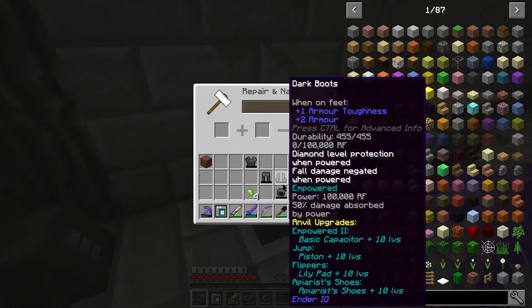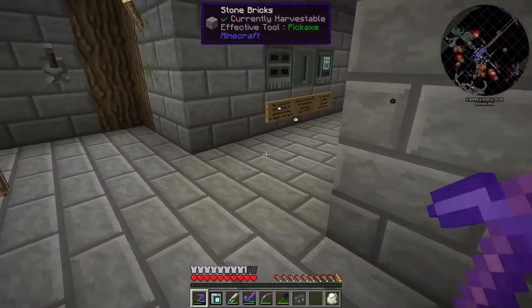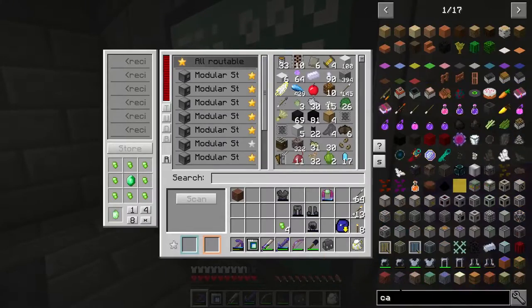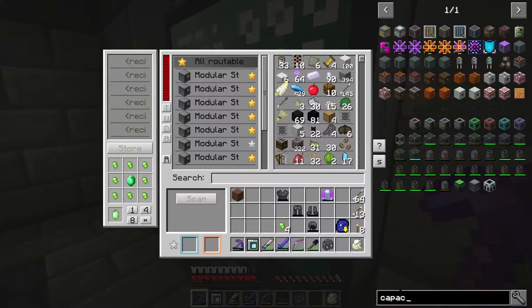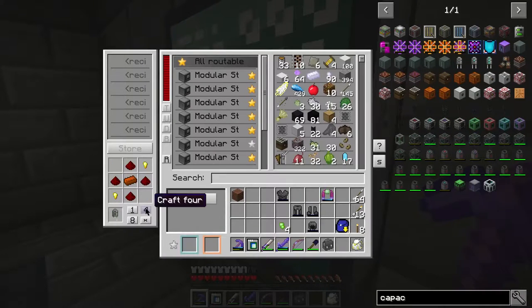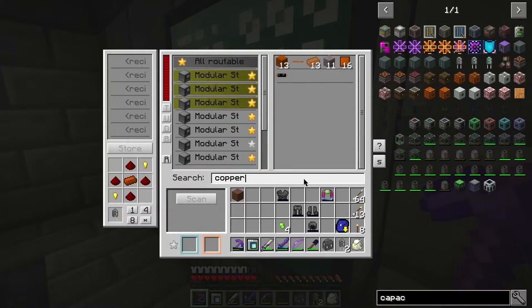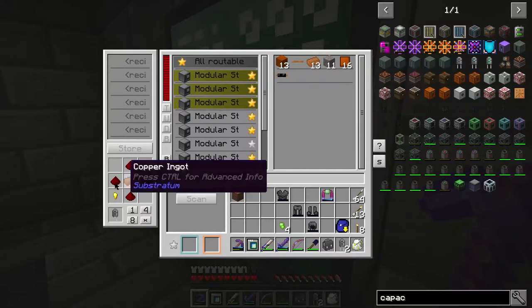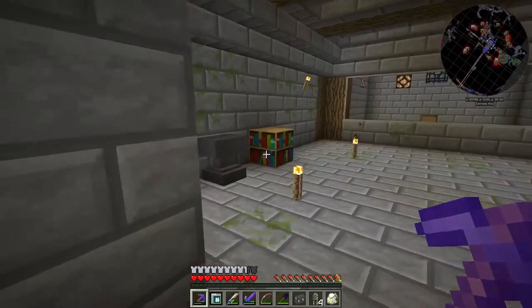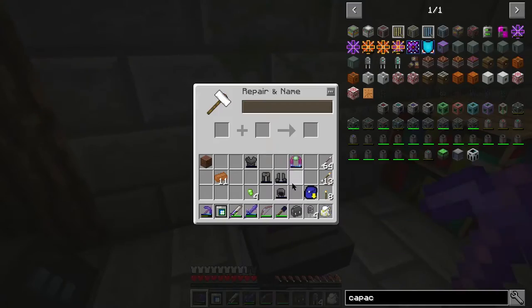What do we need to go up another level? We need a basic capacitor plus 10 levels. I think we have enough to make some capacitors. Let's look up the basic capacitor recipe — oh yeah, we can make a ton of those. We're out of copper, but we can use this copper ingot instead — all dictionary for the win! Let's put this back in the storage.